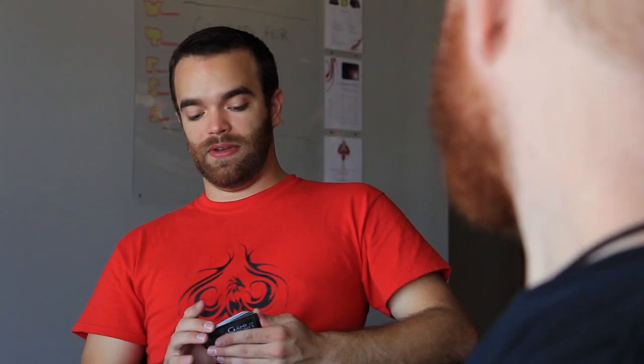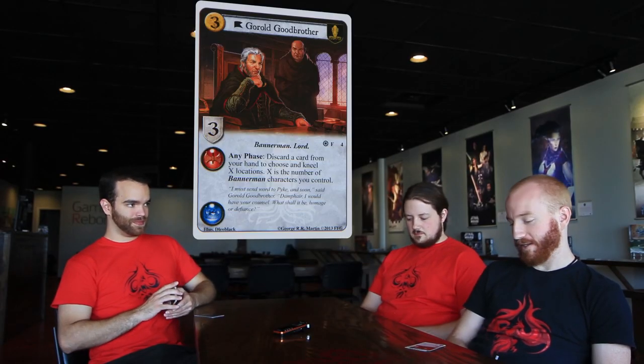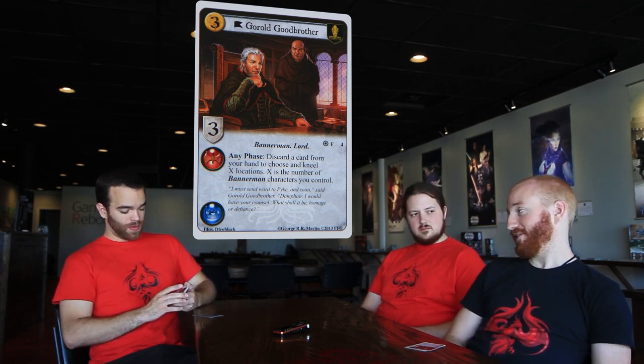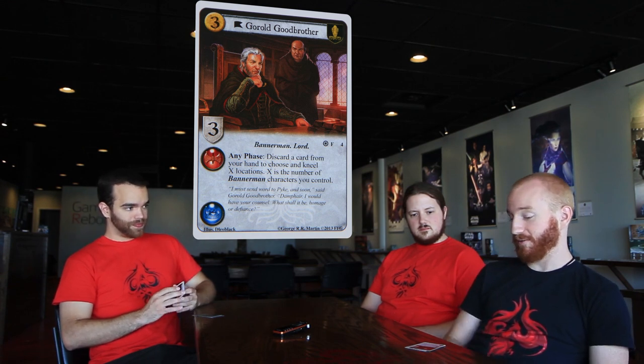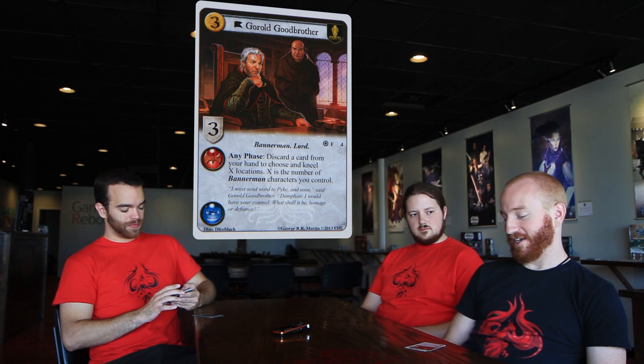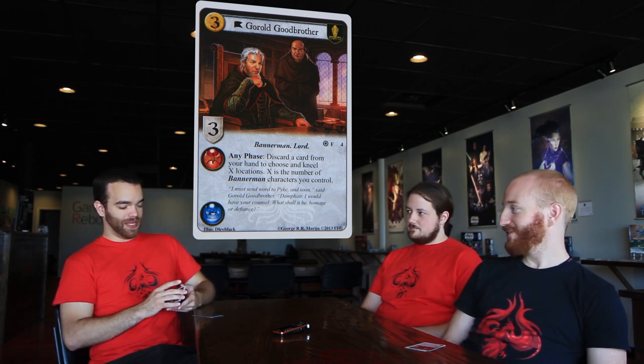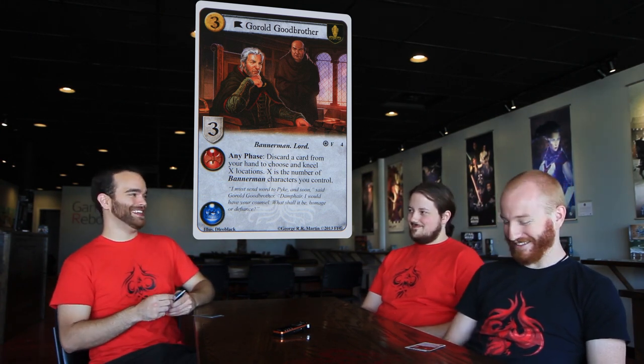Greyjoy is essentially the aggro destruction house in Game of Thrones, but now it's turning into the location control house as well. You're going to lock things down if not destroy entirely. He's also a lord, which means Baelin's Rebellion event — kneel X locations equal to the strength of the lord. So discard a card, kneel a location, play that event, kneel three more locations. And he's not an Ironborn, so he can dodge House Divided. What a card.